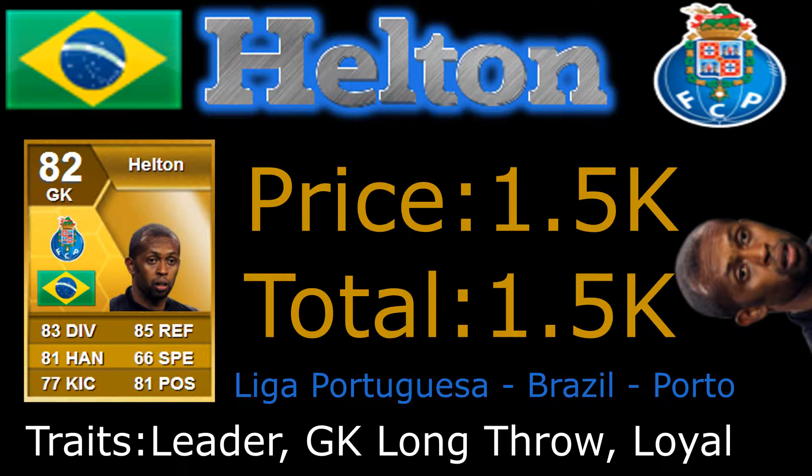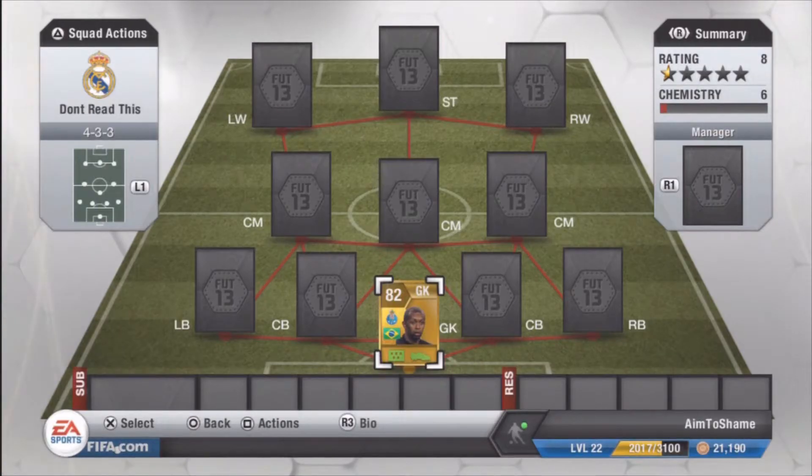Starting off with our keeper, we have Helton, 82 rated, plays for Porto as do many of these players, also a Brazilian player, 85 reflexes — that's what you want to look at, 1.5k. The main thing that sold it to me was that goalkeeper long throw trait, because I'm playing wingers in this formation, it was perfect for getting out to the left and right winger.